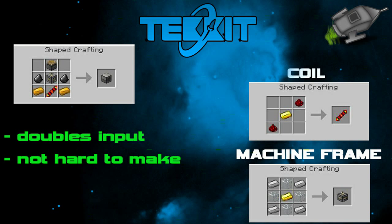Now for the pros and cons of the Pulverizer. The pros: it doubles your input but only for ores, so you can't put a diamond in it and expect to get two diamond dusts — it doesn't work like that. For what the Pulverizer does I think it's not exactly hard to make, as you don't need any rare items. I think it's quite a good machine early on. Honestly I was trying to think of any cons and I couldn't think of any.